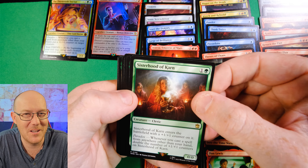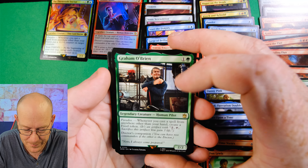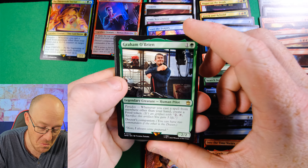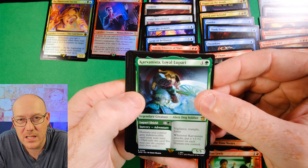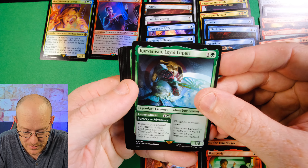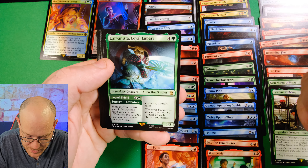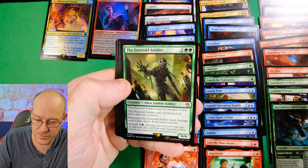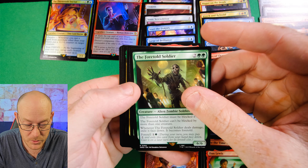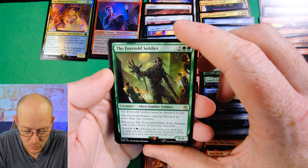Sisterhood of Karn for two mana is a 0-0 that enters with a plus one, plus one on it, and whenever you cast a spell from anywhere other than your hand, double the number of plus one, plus ones - so one, two, four, eight, sixteen, and so on. It could go really crazy. I'm a bit disappointed they didn't put Trample on it, but it's still pretty well costed. Graham O'Brien for two mana is a 2-2: whenever you cast a spell from anywhere other than your hand, create a food token - a little food synergy, some healing. There's also an adventure creature with Vigilance, Trample, and Haste that puts a plus one, plus one on each human you control when it attacks - a lot of human synergy here since there are many doctors and companions that are humans. It has the Adventure so it triggers your commander.